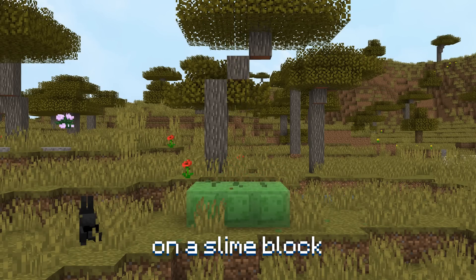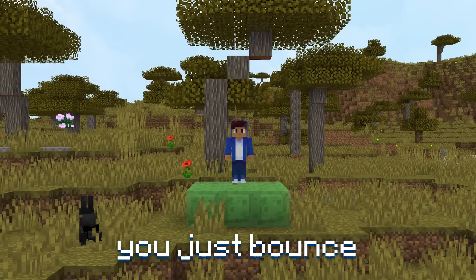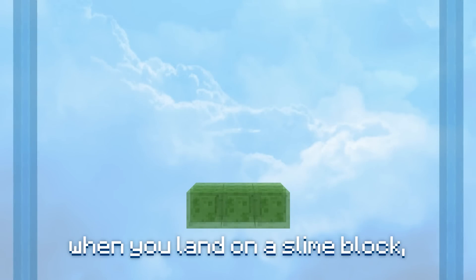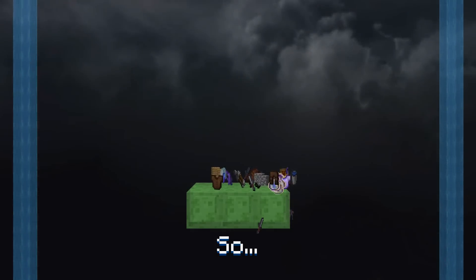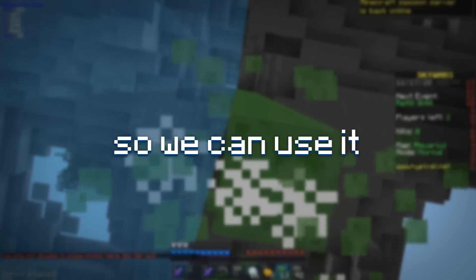As you know, usually when you land on a slime block in Minecraft, you don't take any fall damage and you just bounce. But for some reason, on the Hypixel network, when you land on a slime block, you break your legs. I have no idea why that happens, but it happens. So we can use it to our advantage.